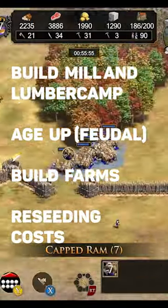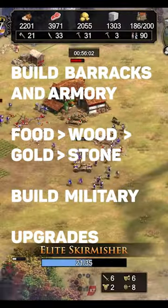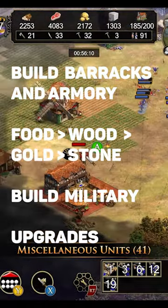That costs wood. Build a barracks, armory, archery range, and maybe a stable. Prioritize your resources like this: food, wood, gold, and stone.